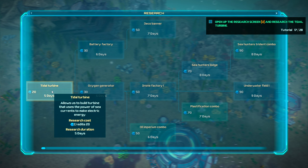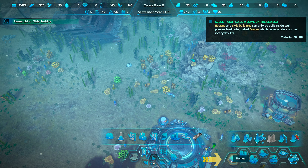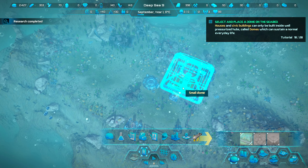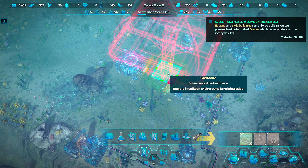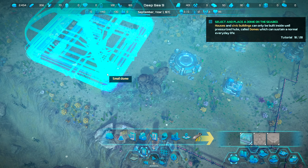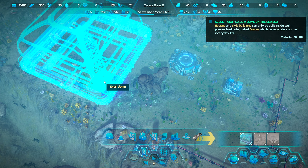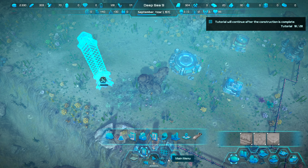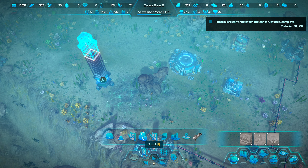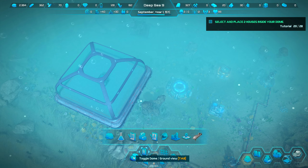We've got a research tree going. The tidal turbine costs five days, so we might as well research it. Inside the dome you can build housing. We'll place a couple of houses inside the dome. There are some nice color overlays you can toggle on and off, and there are even actual stocks in the game.